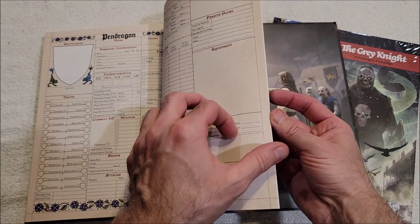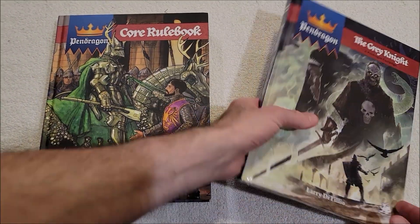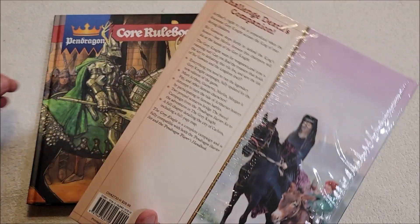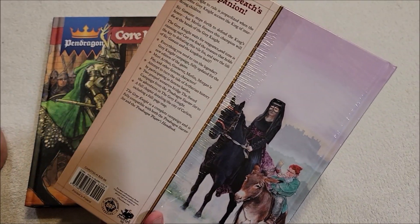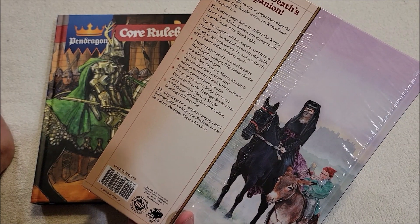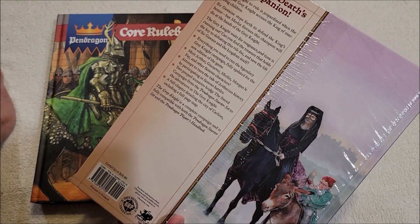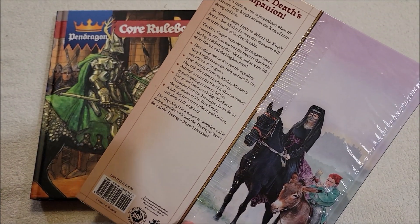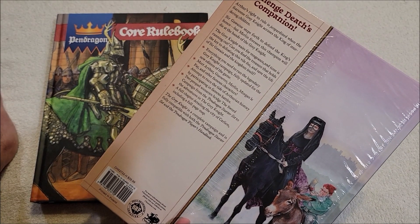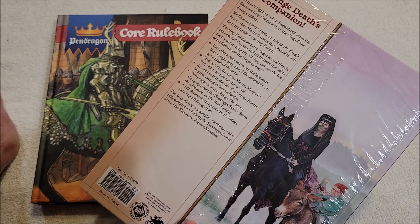Pre-generated characters, a character sheet, and a nice index. We also got the first scenario — the Pendragon campaign, the Grey Knight. The challenge: death's companion. Arthur's right to rule is jeopardized when the fearsome Grey Knight accuses the king of murdering children. Sir Gawaine steps forth to defend the king's honor, but Merlin foresees this champion will die at the hands of the Grey Knight. Can you find the treasure that holds the key to defeating this vile foe and save the life of Sir Gawaine and the kingdom itself?